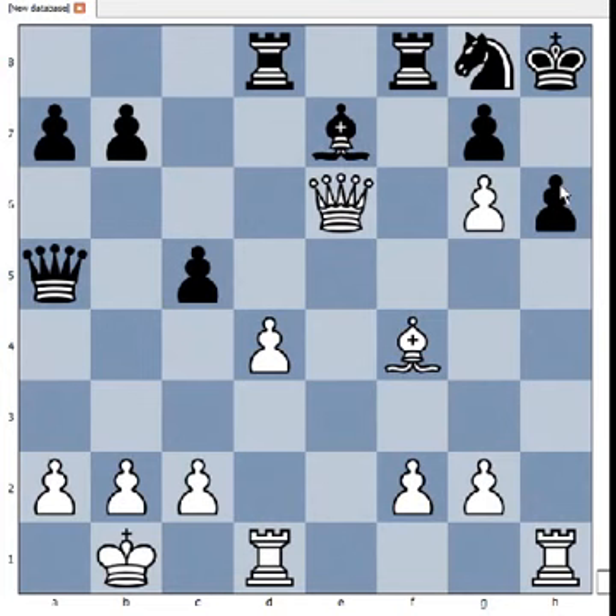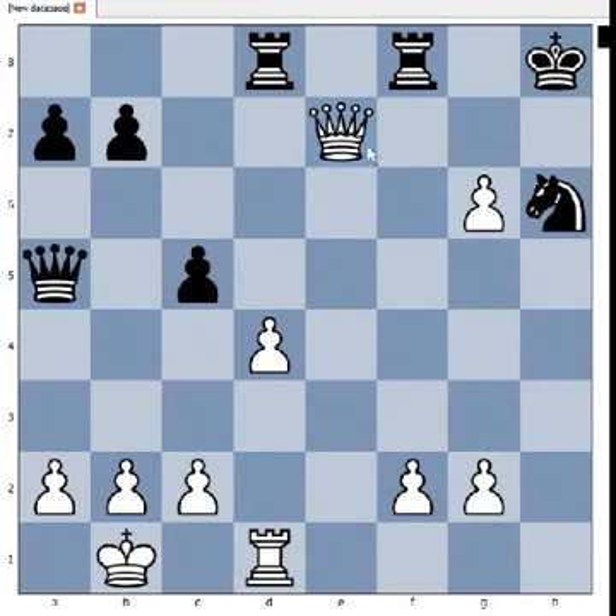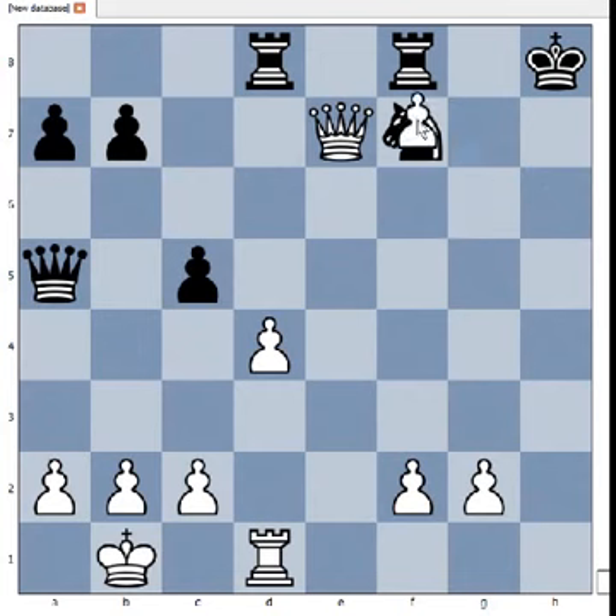We have reached another critical position of the game. It is white to move and to play a killer move again. Carlsen captured pawn on h6 with bishop. Pawn takes bishop. Rook takes on h6 — amazing! Knight takes rook. Bishop on e7 is no longer defended — queen takes bishop. Queen takes bishop, and the threat is queen to h7, check, mate. Knight to f7, pawn takes knight.